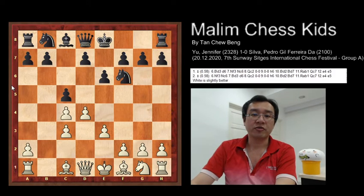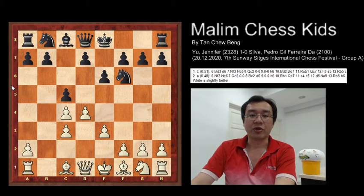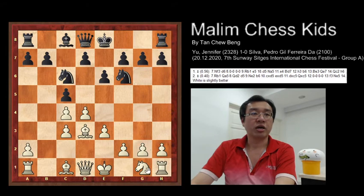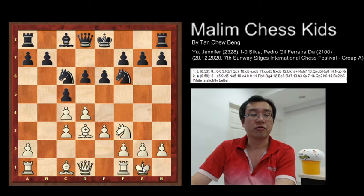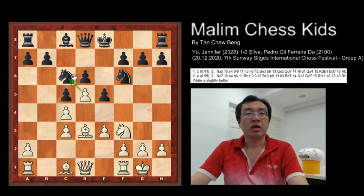Here are the first five moves and you can see that the position is slightly better for white. After this, bishop to b3 was played, and now knight to c6. Then knight to f3 was played, and d6 was the continuation.